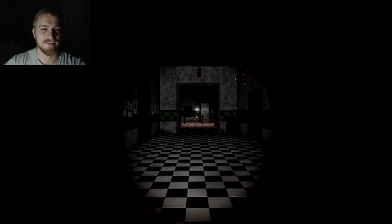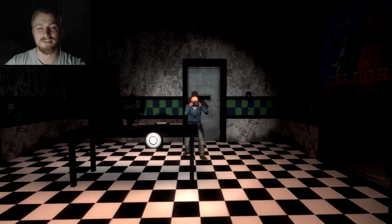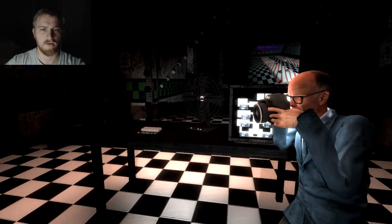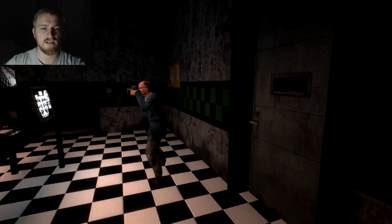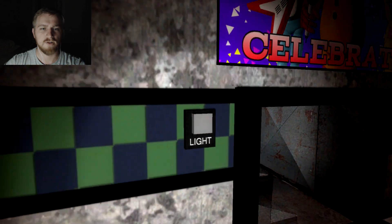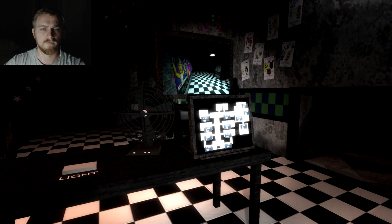Did you play Freddy's 2? I did and I was terrible at it. I think I passed the first night, maybe the second? Well, there's no Freddy head to wear here. So we have the lights and if something comes to kill us, we have to hide in this room. Kinda like Alien: Isolation where you hide in the lockers. And the cameras do work.